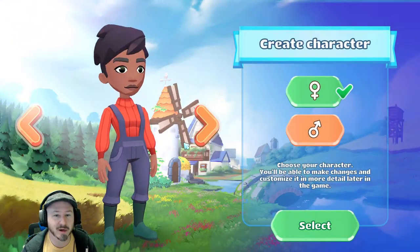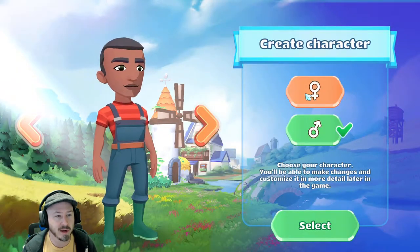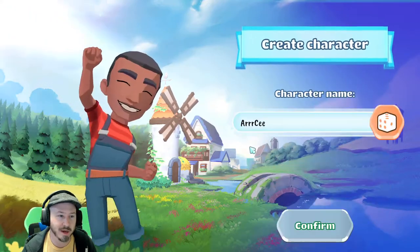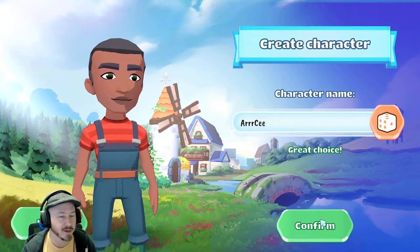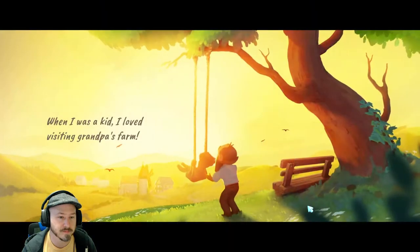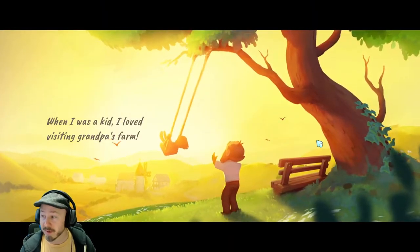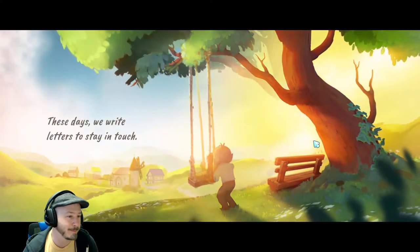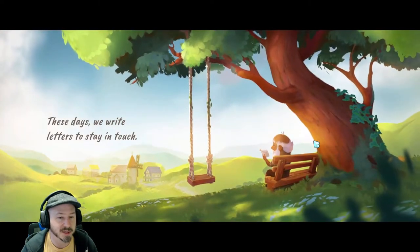Now we get to create our character — you can choose a boy or a girl. We'll go with boy and name the character RC. The character creation is simpler than expected. The story begins: when you were a kid, you loved visiting grandpa's farm, and these days you write letters to stay in touch, but recently he stopped replying.